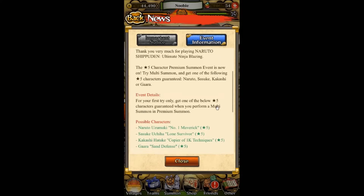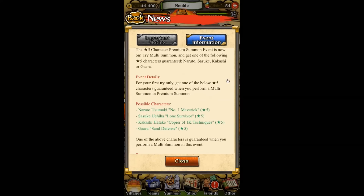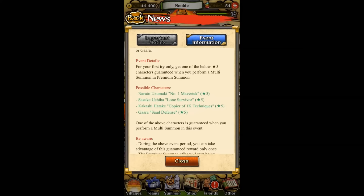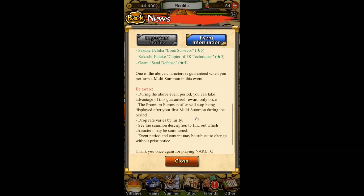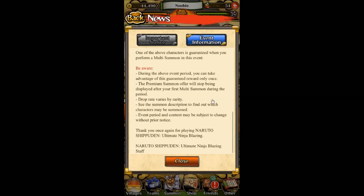When you do this guaranteed gacha, you can only do it once. For your first try only, you get one of the following five-star characters guaranteed when you perform a multi-summon in the premium summons — costing 50 gems. It's going to guarantee you either the five-star Naruto, five-star Sasuke, five-star Kakashi, or five-star Gaara. They are all six-star tier characters, meaning they can all be awakened to six stars.